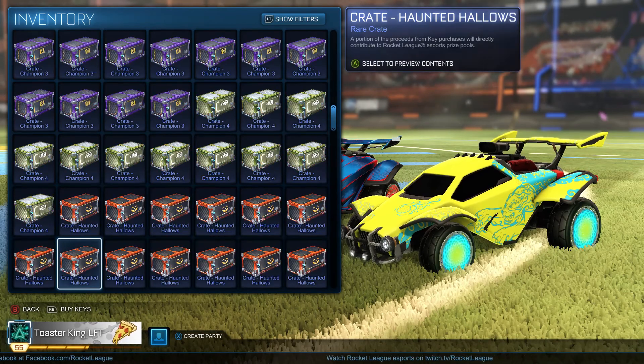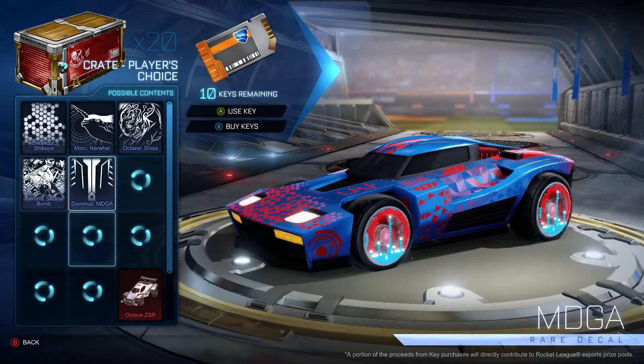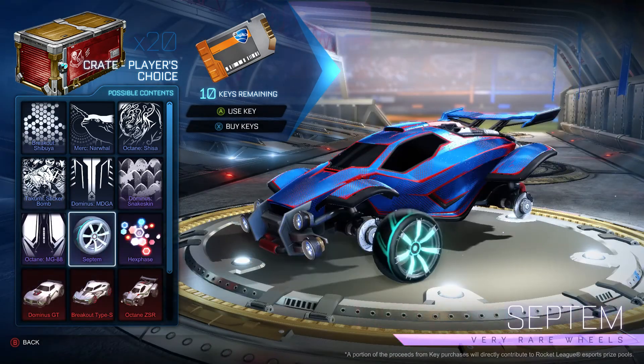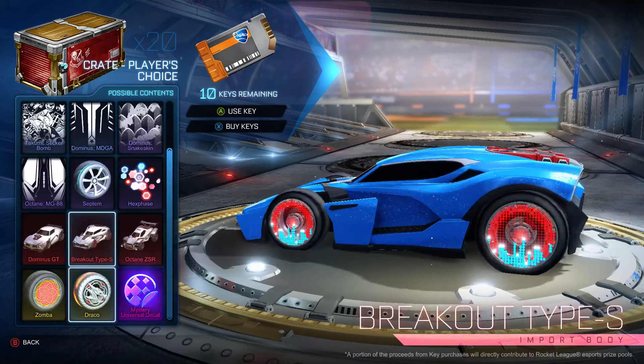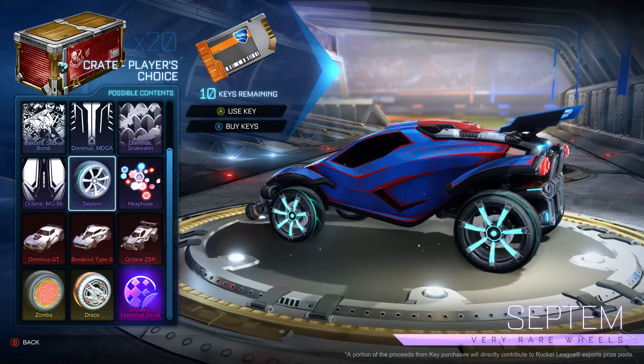We'd be happy with pretty much anything in the Player's Choice, other than the decals. All these three cars are great trading material. Septims - great. Hexaphase - I'm perfectly fine with that, that's nice. Shisha - people might like it, so let's just get right into it.